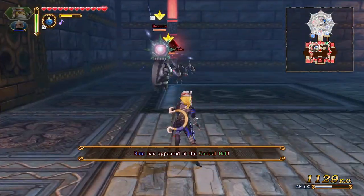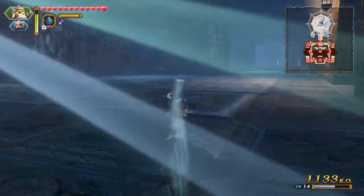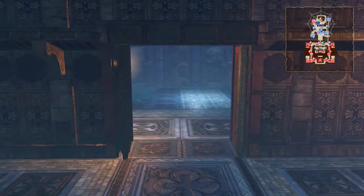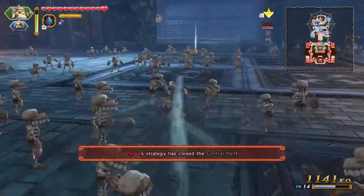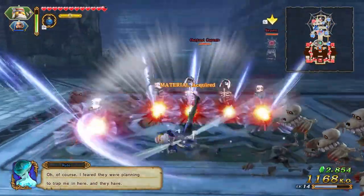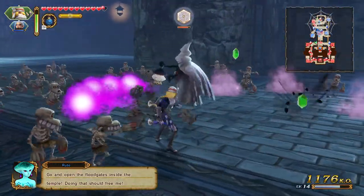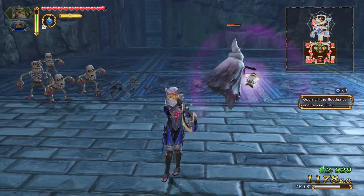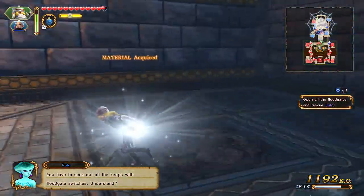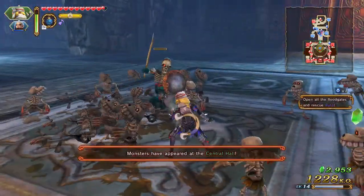Ruto has appeared in the central hall. There we go. Oh wow, nice — doors closed, that's perfect. Oh wow. Drop these bombs there. And we have what was it — Big Poe? All right, open the flood doors and rescue Ruto.